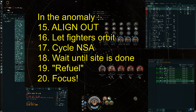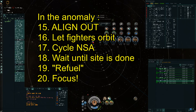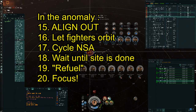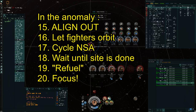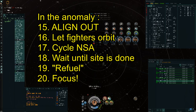Number seventeen: cycle your Network Sensor Array. I just pulse it — I only activate it when I really need it. Simple reason: to preserve capacitor. This may sound a bit Scrooge-ish, but if you need to do an emergency jump you want to have at least 75% capacitor left to activate your jump drive. So preserve cap as best you can — that's why I pulse the Network Sensor Array, and this is never a bad idea.